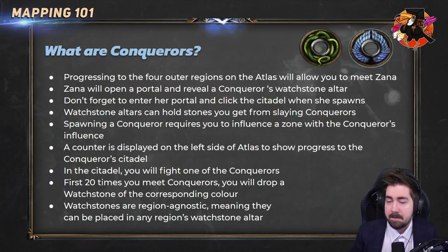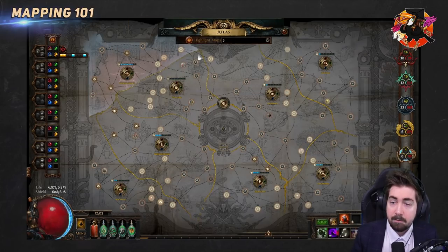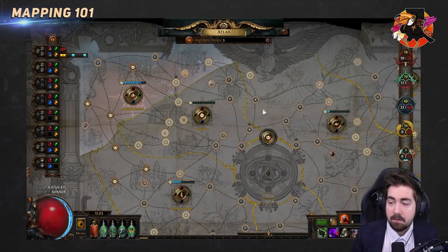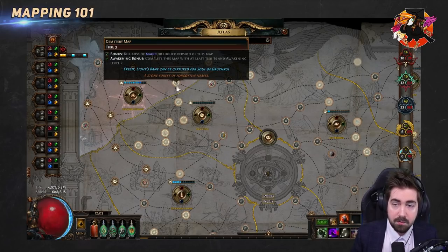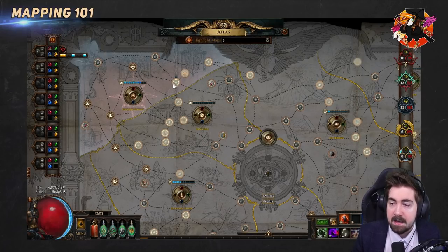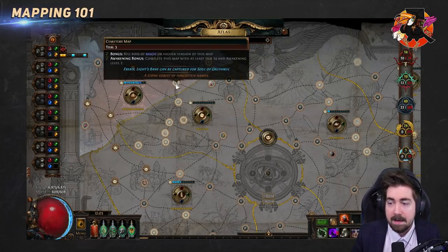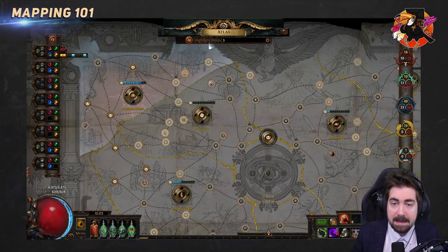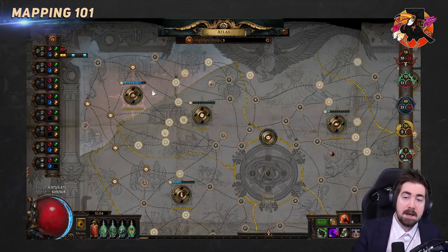Conquerors are part of a fairly recent expansion. They drop something called watchstones that lets us upgrade the tiers on our atlas. Once we've done a tier 3 map and met Zana, doing any map in the outer regions will cause red influence to appear and Baran will spawn. Baran is the first of the conquerors we meet. For example, if we've just started the league and run a Cemetery map, a big explosion appears with loads of dangerous monsters.